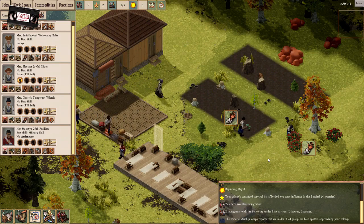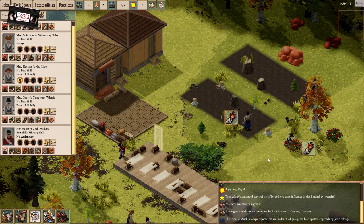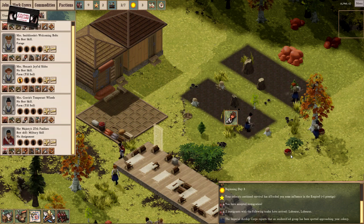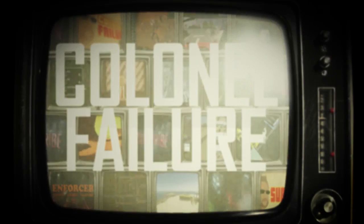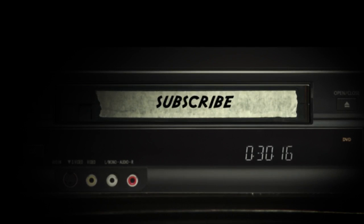So that's Clockwork Empires. The Imperial Airship Corps reports that an unidentified group has been spotted approaching my colony — well, crumbs. That'll wrap it up. Let me know if you want to see some more. It's got some alpha-esque qualities to it, but when I first started playing it was pretty good, and now it's a bit better than that — I hold out high hope. Thanks very much for watching, I've been Colonel Failure. Leave a subscribe, chuck us a like, bung us a comment, make yourself a cup of tea. I'll catch up with you very soon. Cheerio.